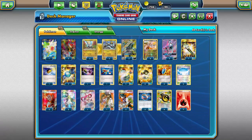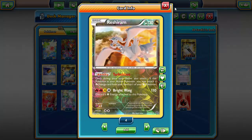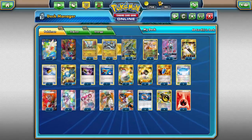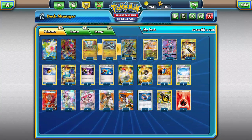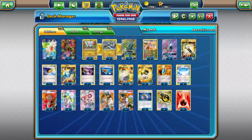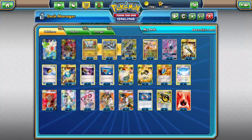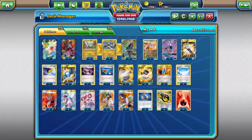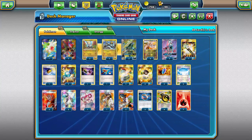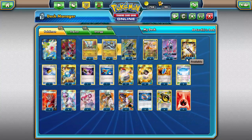Three-two-three of Jangmo-o, Hakamo-o, and Kommo-o - I apologize if I'm saying those wrong. Kommo-o is our main attacker; if your opponent knocks out three Kommo-o, you lose anyway, so that's why I'm only running three. Four Reshiram so we can start with it as much as possible and switch between two to turbo blaze as much energy as possible. With decks I think are actually bad, I try not to tech - Kommo-o is incredibly clunky to get set up because it's a stage two with a very expensive attack cost for relatively low damage output.